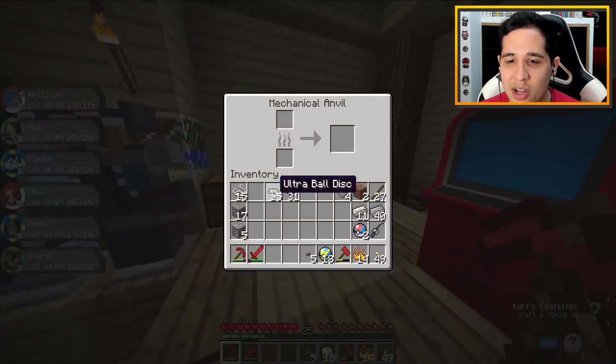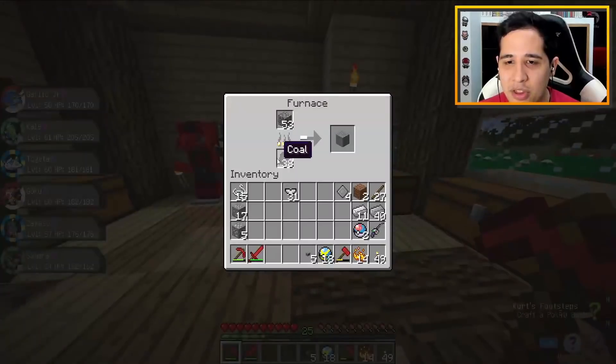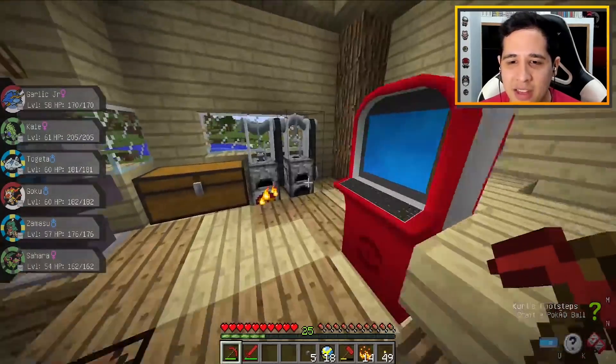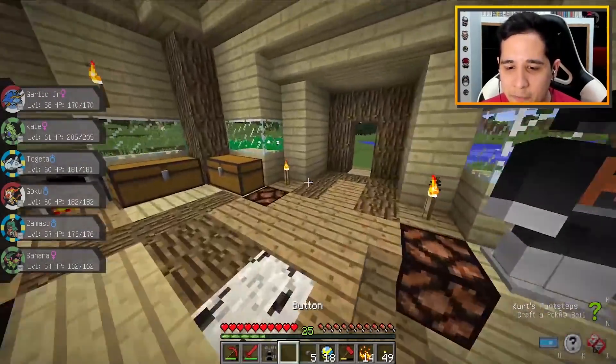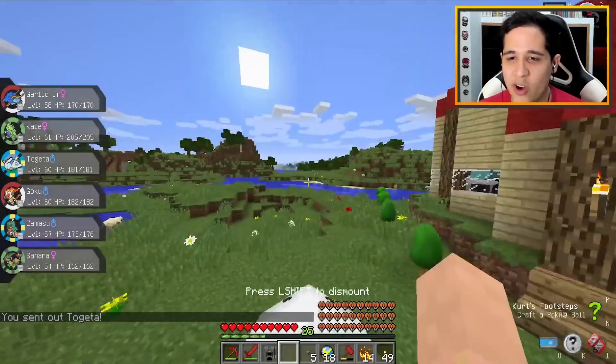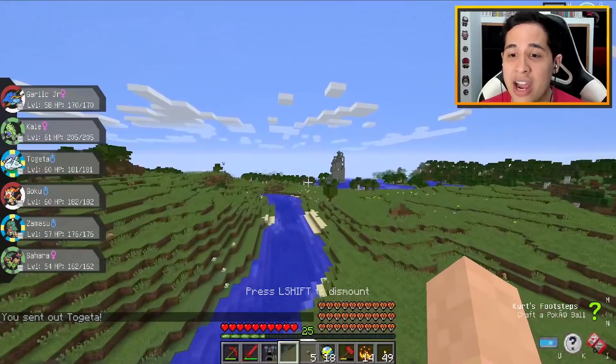Let me just grab these last few stones to make some buttons. We'll craft a Pokéball since that's one of our missions too. Oh wait, these are discs still - I forgot I'm supposed to smelt them. I really hope the ultra wormhole doesn't despawn. You know what, never mind - we don't have time for this. We're going to ultra space, guys! We don't want to risk the ultra wormhole disappearing.